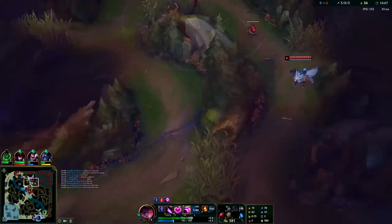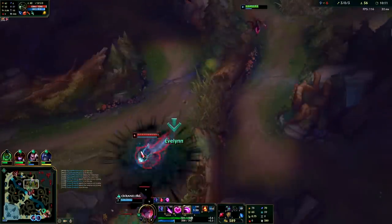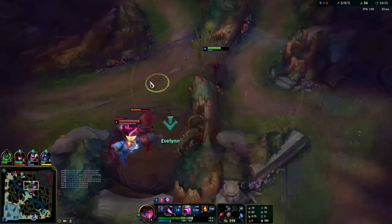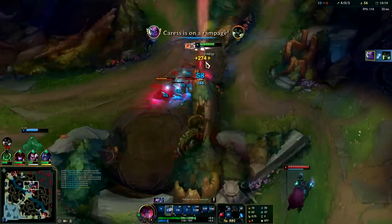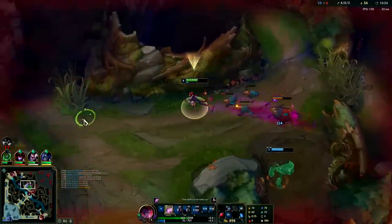Should come to his red buff — yep. Why don't we go for this guy? Auto attack — we just tapped him. We should auto attack him first so we can use our E as an auto attack resetter.